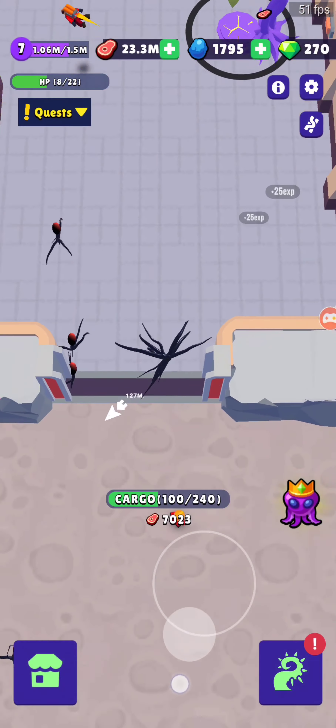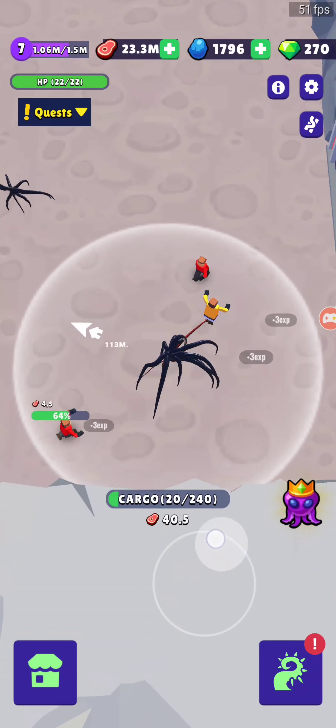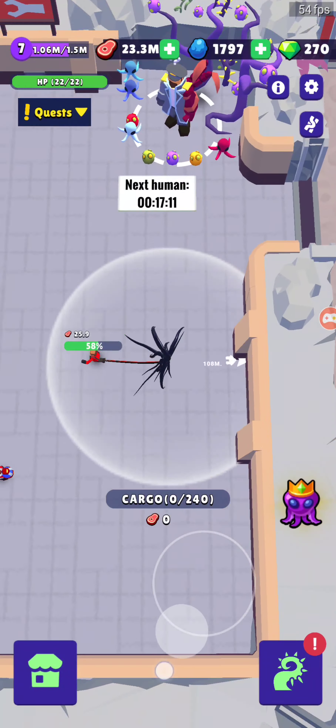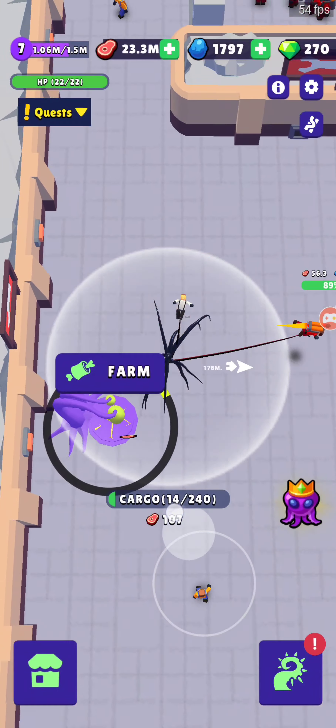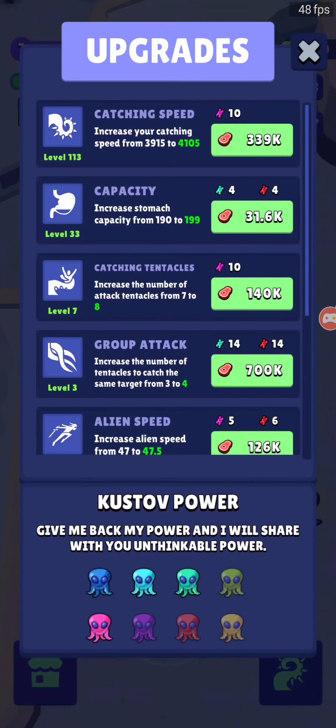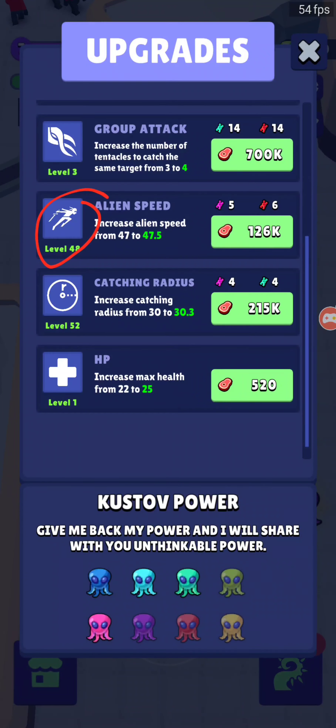These guys hit back too. Turn that in, get my health back. So I'm gonna try to play with only 22 health throughout pretty much the entire game. I have catching speed 113, capacity 33, catching tentacles 7, group attack 3, alien speed 48, and catching radius 30. That's 52 HP.